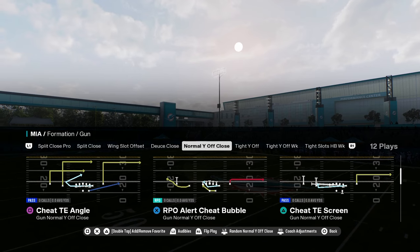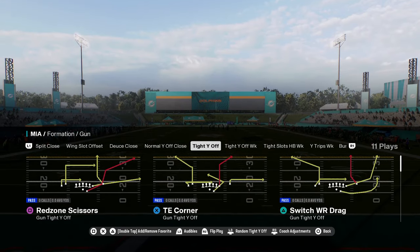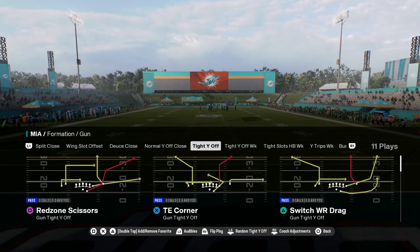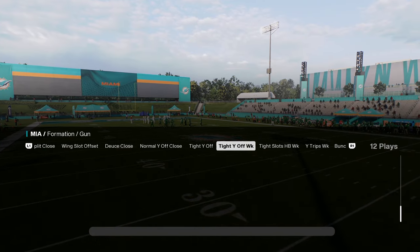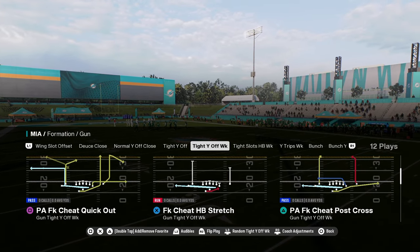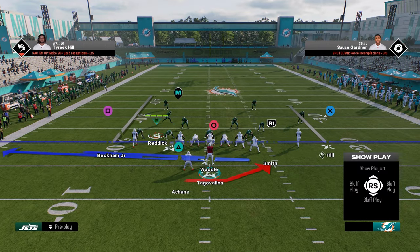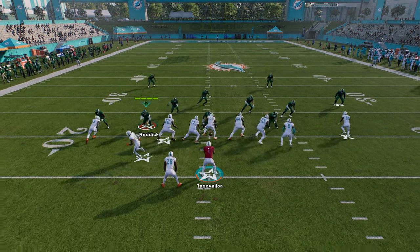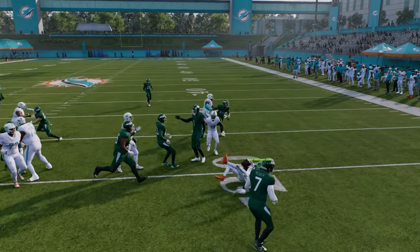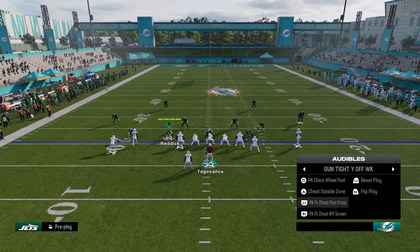They have normal Y off, which is a fun formation. Tight Y off — they have a pretty good tight Y off. Really the reason you'd run this formation is for its compression set. You have tight Y off and tight Y off weak — this tight Y off weak is actually kind of cool. You have a fake motion with a halfback stretch from shotgun. Just some crazy stuff in this playbook, and it's in good formations too.